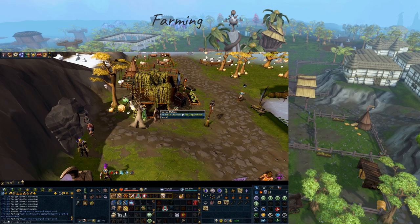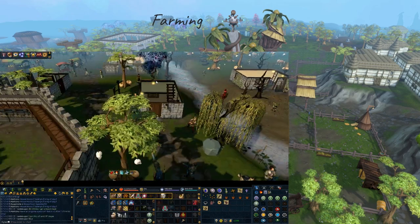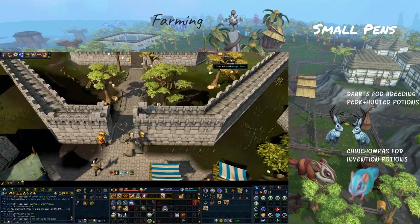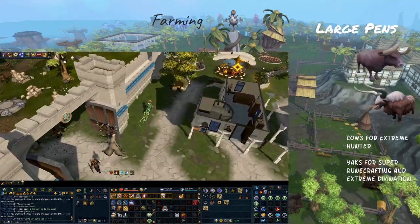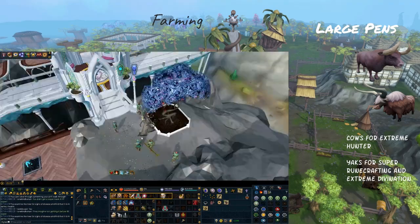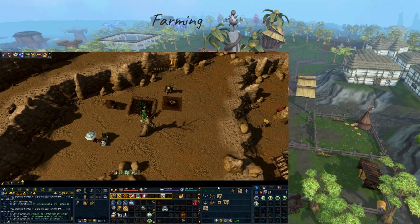Besides giving you lots of farming XP, your animals can also give you a lot of supplies to help you train Herblore. Ready for the speed round? Small pens: one pen of rabbits, one pen of chinchompas. Medium pens: one pen of spiders, one pen of Zygomites. Large pens: cows until you have yaks, and then yaks forever. Use your breeding pen for whatever you want or whatever you need to catch up on.